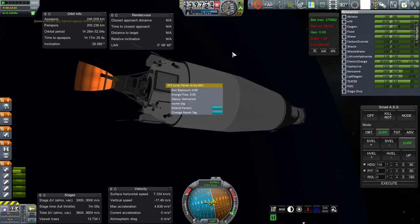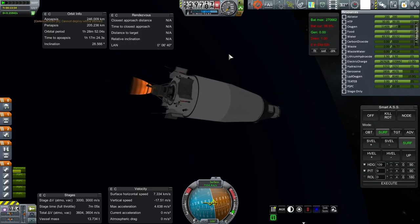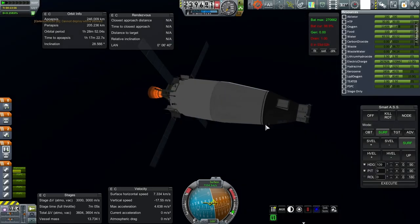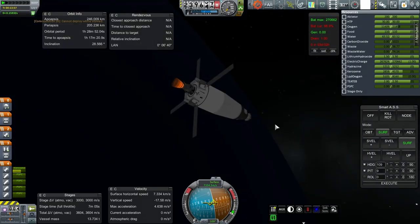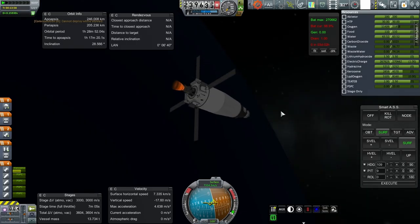I forget if the solar panels... I think just these are action grouped. I don't want solar panels smashing into the fairings. I think there aren't any solar panels on the service module — they're just up here. All configured. Let's plot for the moon.